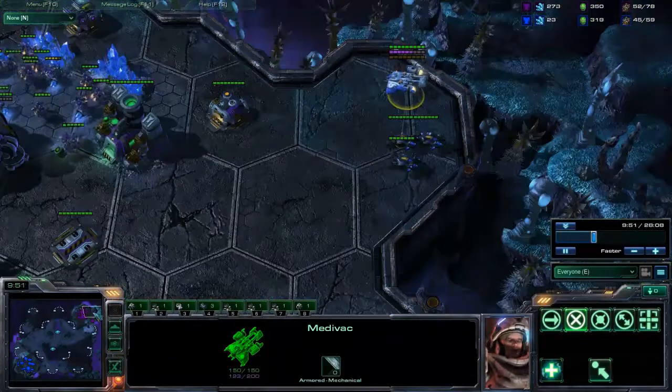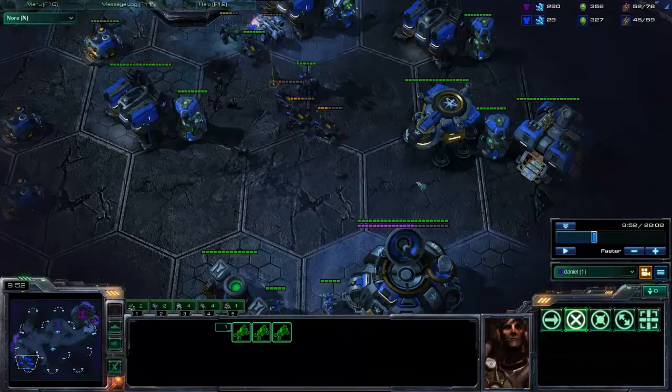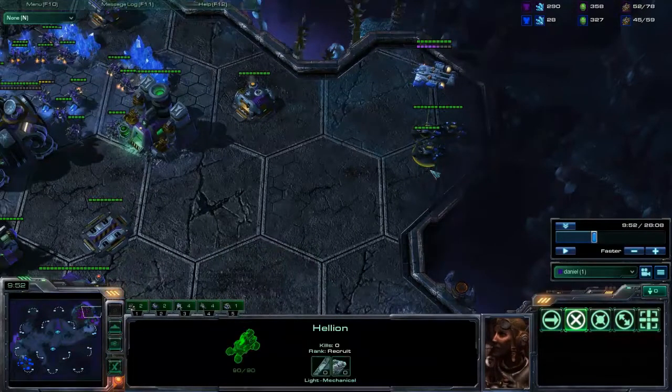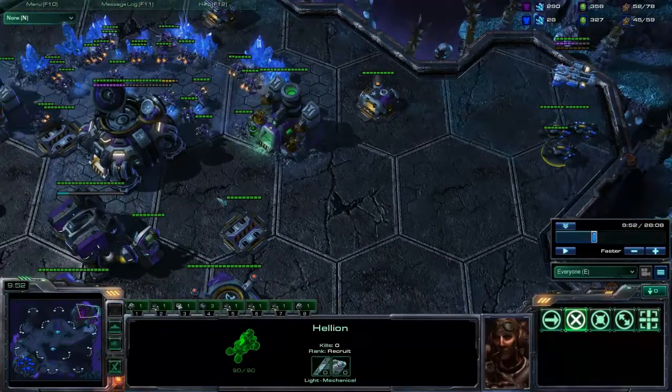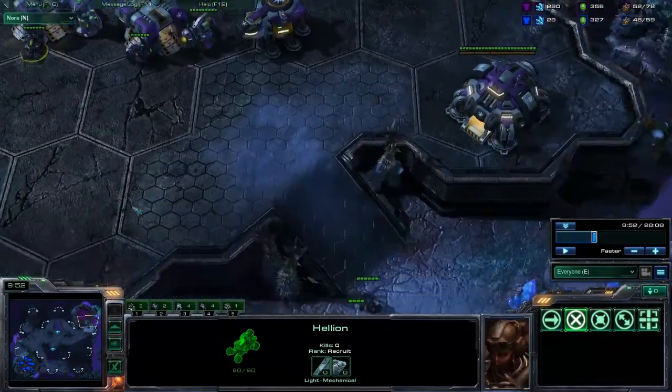As this is going on — I'll pause it there — I have three blue flame hellions dropped in Daniel's base. Daniel can just see that in his vision and Daniel has one medivac and one hellion, and I believe that is all.